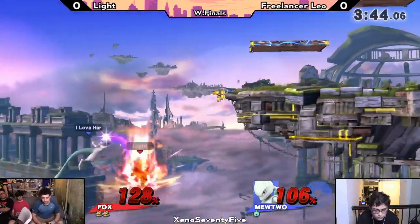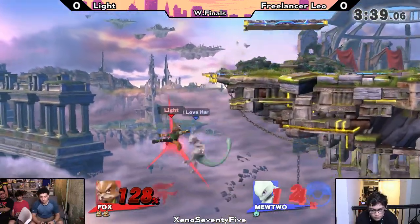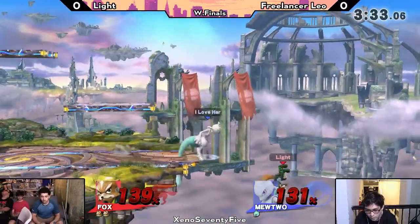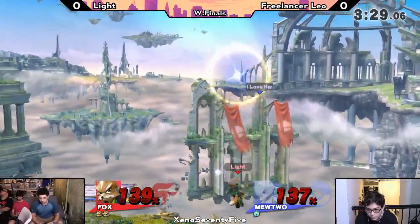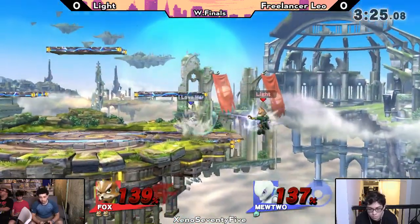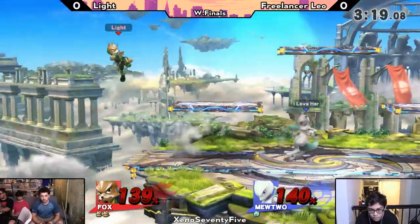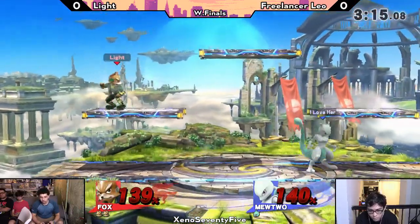Light's going for it with up specials to get out of there — good tech from Leo. Leo's trying to get the neutral to drag him to the bottom of the blast zone, just smacks him with his tail. The firefox through the ledge from Light isn't something you see most often from him. They're just throwing out attacks deep off stage and not hitting each other — they're so evasive off stage.